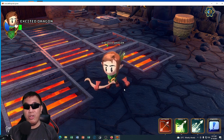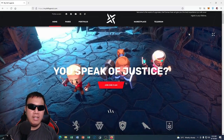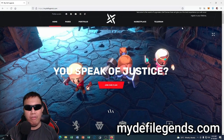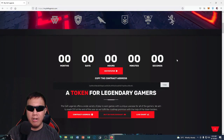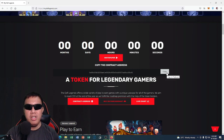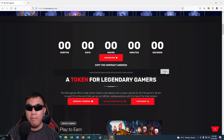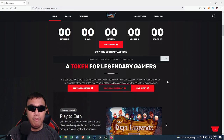Let's go to the website. We are now on the official website of Defy Legends — just go to mydefylegends.com. You can see their official contract address right here. To read in-depth information you can download and read their white paper. It is a token for legendary gamers — Defy Legends offers a wide variety of games with a unique use case for all gamers, aiming to reach 10 games by end of year.